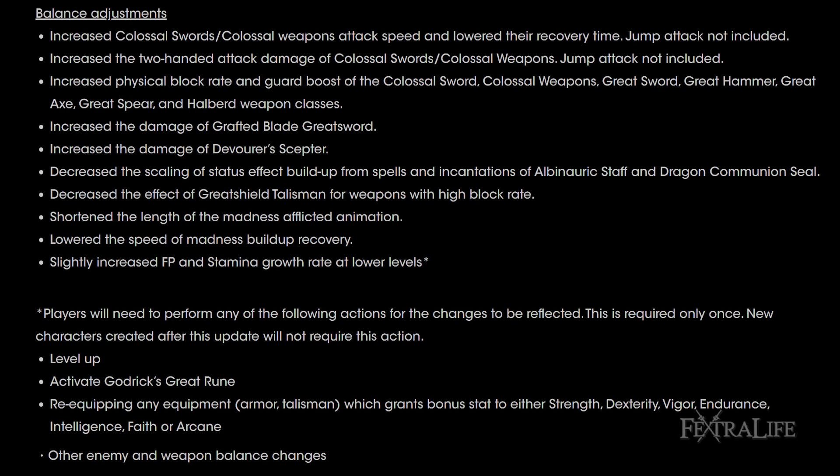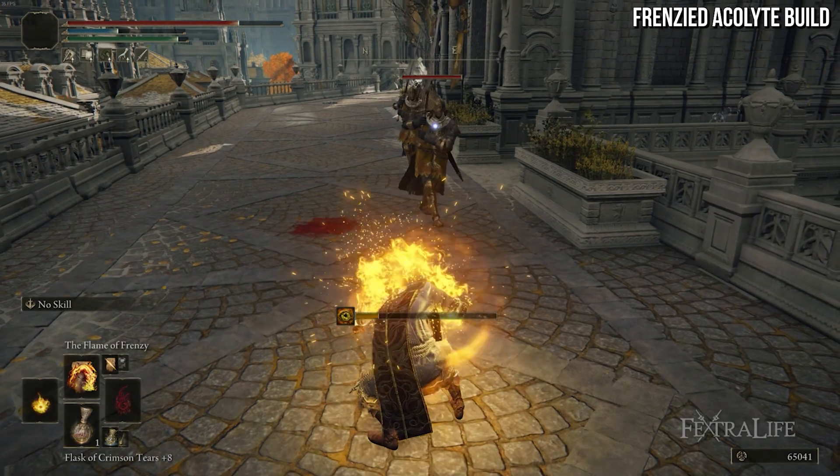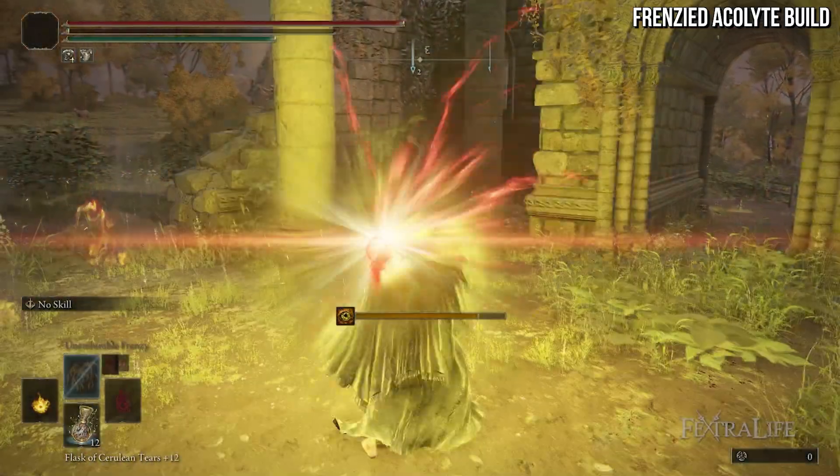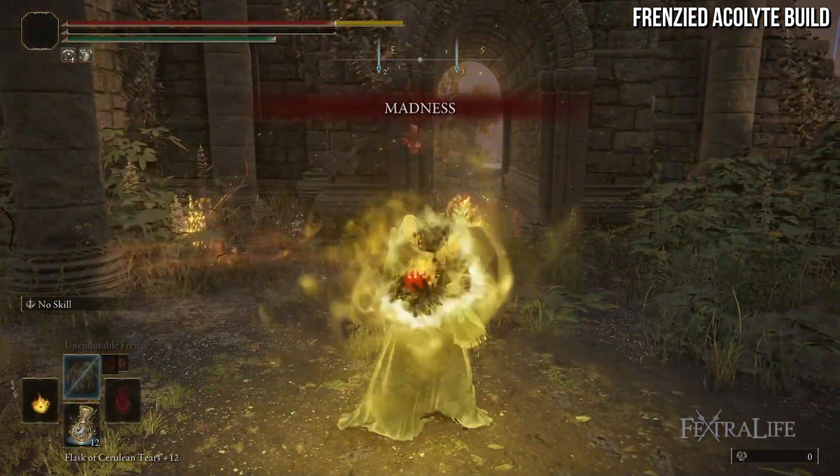A huge change for PvP fans is that the length of the madness affliction animation has been shortened and the speed of recovering from madness buildup is faster. This is going to make it harder for you to inflict the madness status effect in PvP. A lot of people were abusing this, so hopefully there's some improvement on that front.